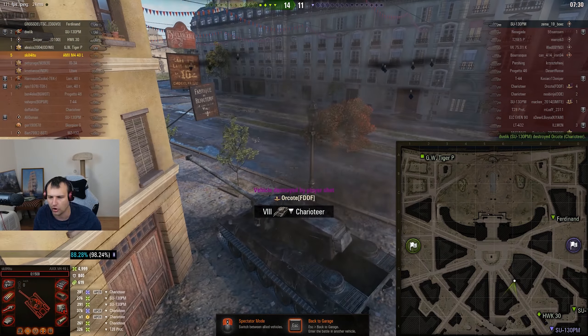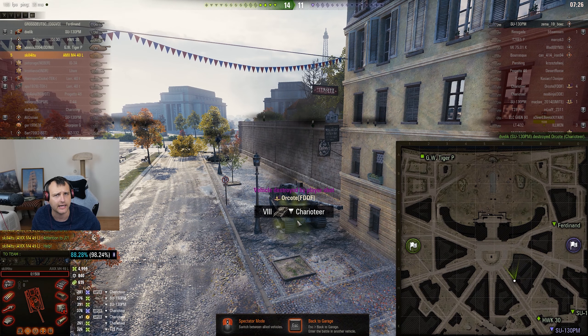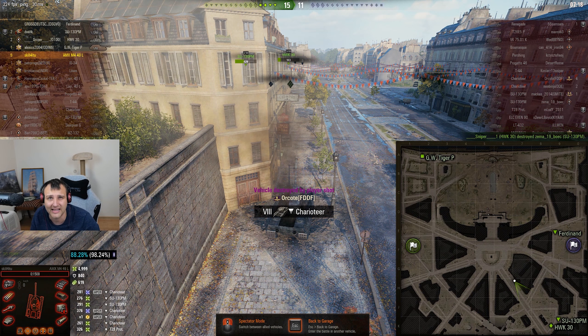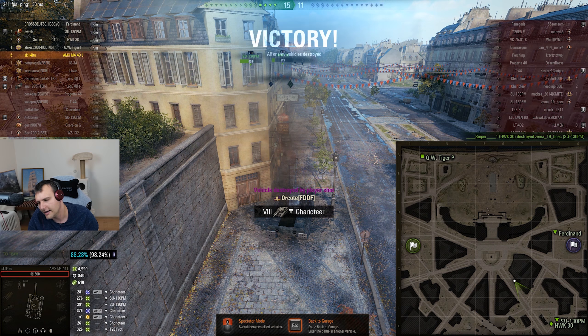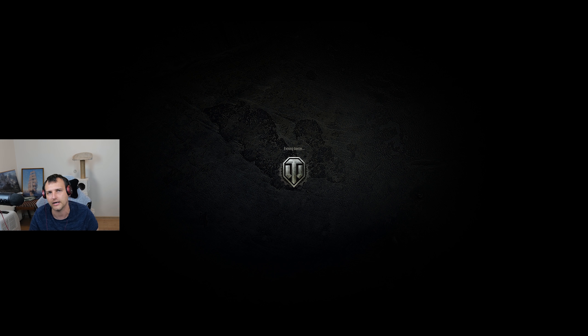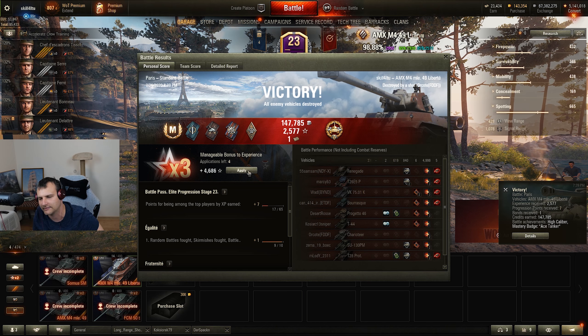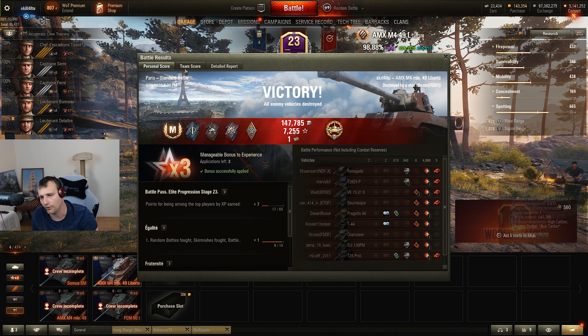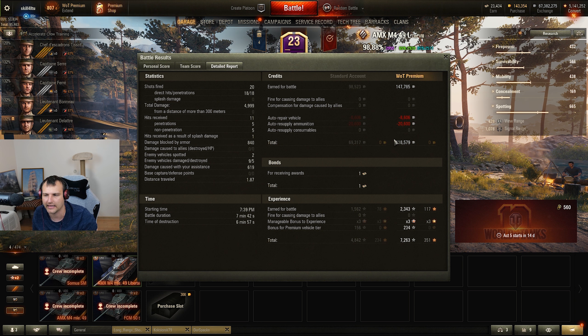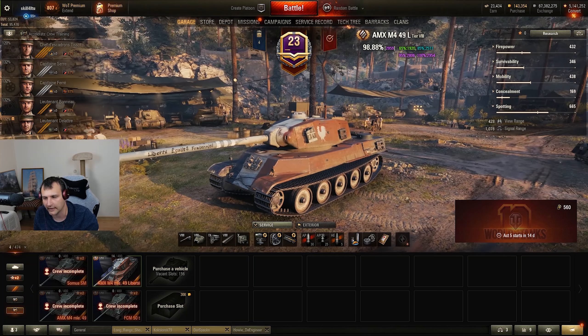Weaknesses of this tank are obviously the cupola, and on flat ground this tank is relatively powerful, especially if you are meeting tanks which don't have massive penetration. Tanks with over 200 penetration can deal with you frontally. If you have any questions about this armor, go to tanks.gg and check it out yourself — you will see all sorts of things there. 1.5 thousand base experience which is great. Around 105 to 110 thousand credits profit after extra rations.